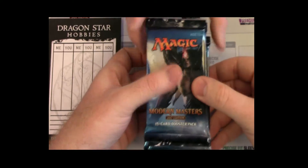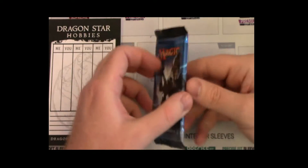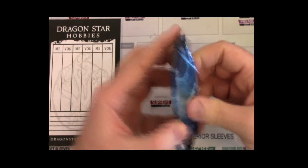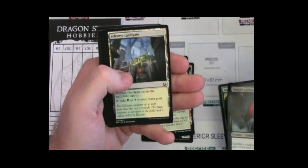There's the mythic right there — that'll be the first one. It was a very strange box to not have any of the uncommons in any of the slots. Oh hey, foil! Looks like Thunderous Wrath. Starting off decent. We got a Goblin Bombardment, that's cool. Vampire Aristocrat.